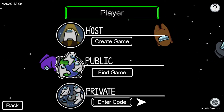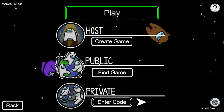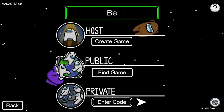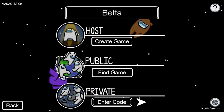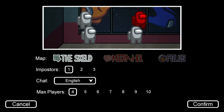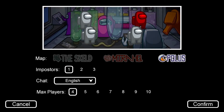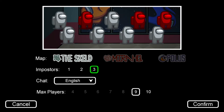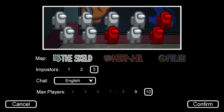First, you should give yourself a name. Then you can create your game and start it. You get three maps: the Skeld, Mira HQ, and the Polus. You can also set it from two to three imposters and up to ten players.